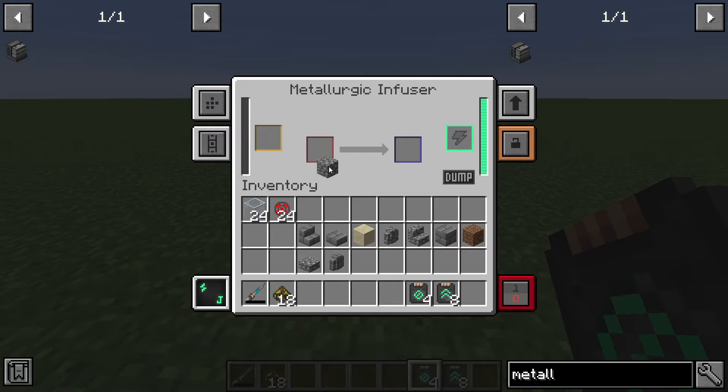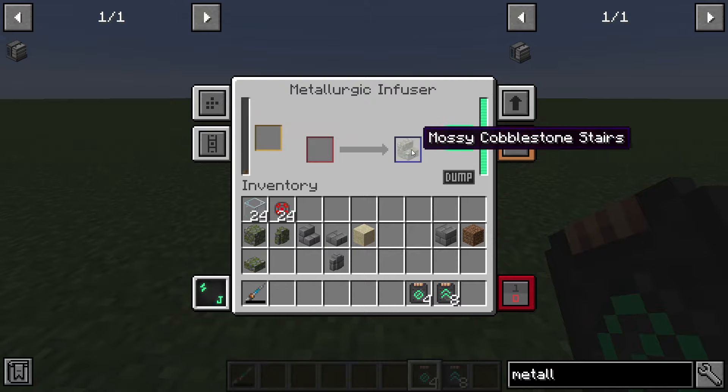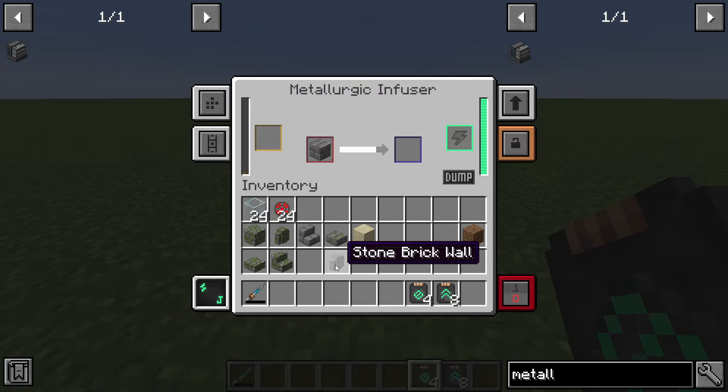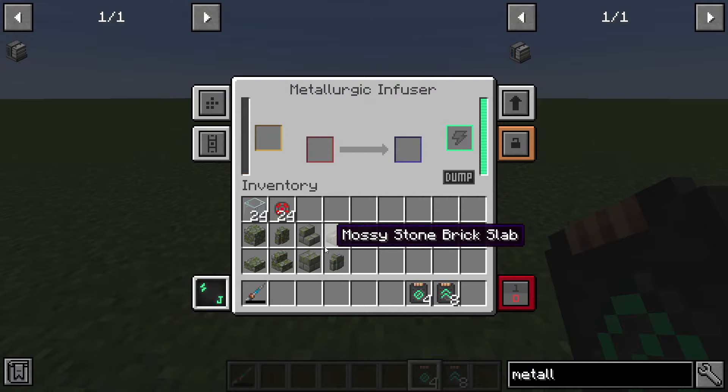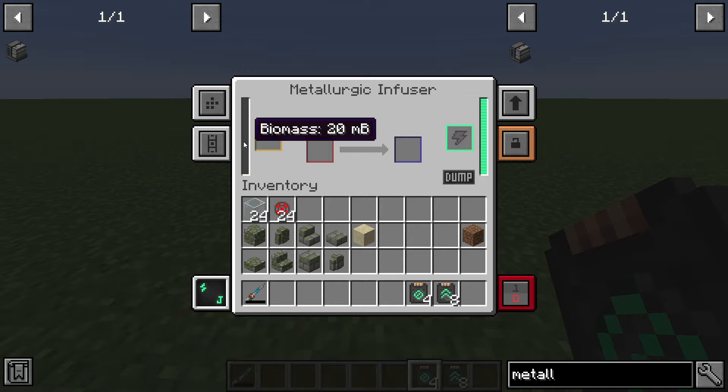And now if you throw in something simple like cobblestone, it's going to produce mossy cobblestone, which is not super hard to make in vanilla but it's not easy either. And like all the other cobblestone variants — you have to fill this with the right biofuel — but there you go: mossy cobblestone slab. You can do cobblestone walls from mossy, and of course you have your stair variants. So you can do all the cobblestone variants and all the mossy variants easily with the Metallurgic Infuser with just simple biomass.